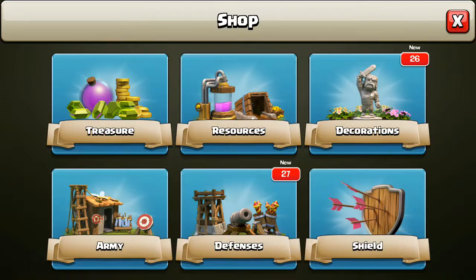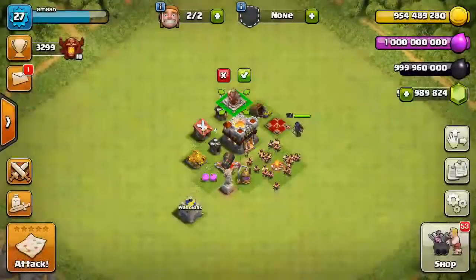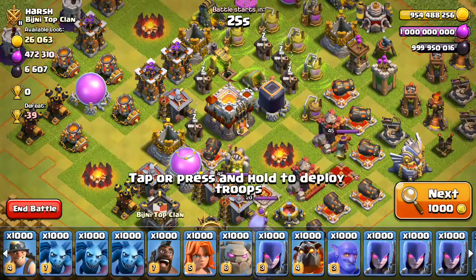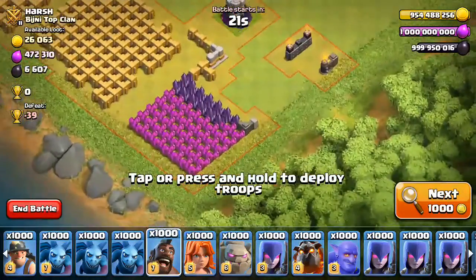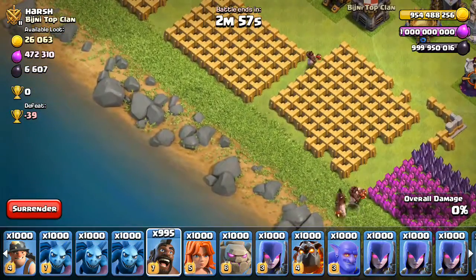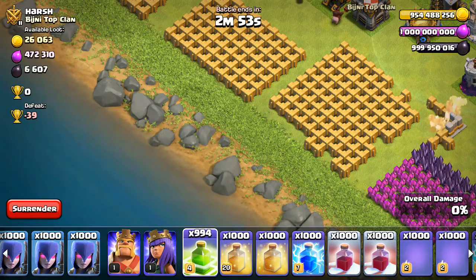I am deploying my king so I can use it at the wall. It is a good base, and I am attacking with 100 hogs guys — you can think that the hogs can pass it. There are jump spells there guys.